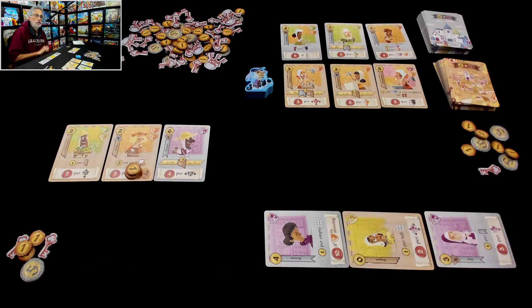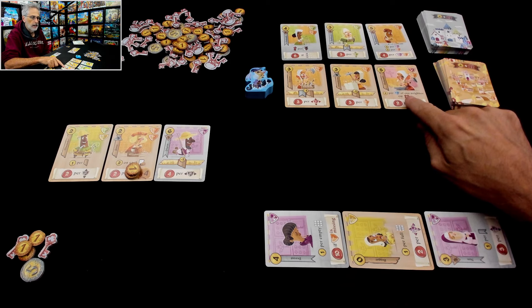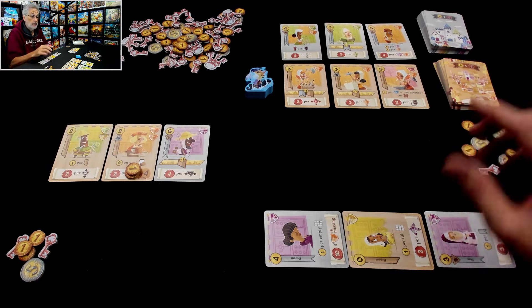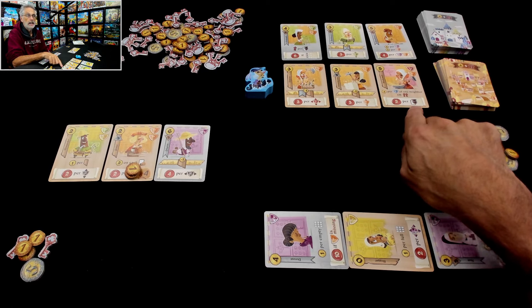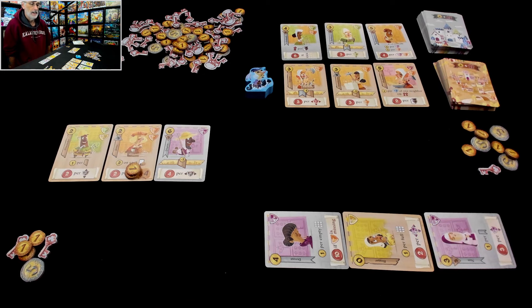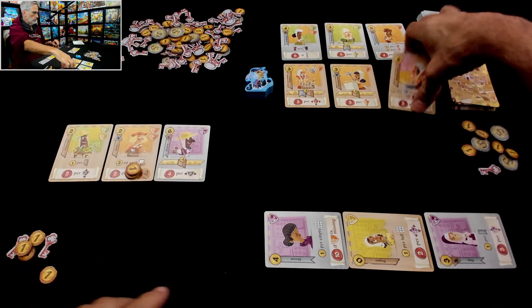I'm happy to be back here because this only cost me four, this only cost me two, and this only cost me two — thanks to my pilgrim. What am I going to recruit now? I'm kind of tempted by the blacksmith. When you get them, you either get one coin for every royalty of one of your neighbors — Jen has not recruited any royalty yet, so this would be no coins — or instead I could get two keys. More importantly, at the end of the game it's two points per every double character. I've already got two double characters, and this would be one more. So this is a six-point card right out of the gate.